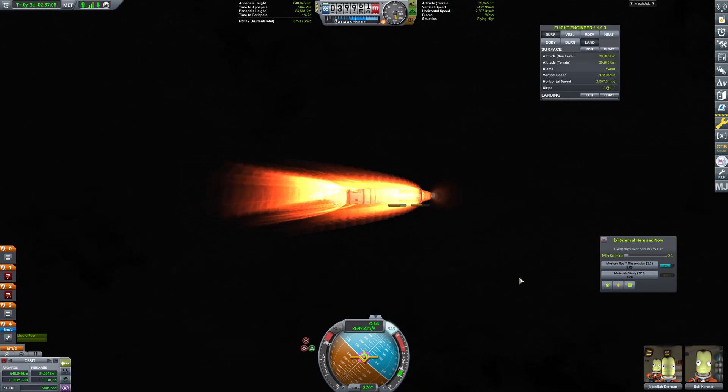Two kilometers up, our drogue chutes deploy, and then our main chute will deploy. The question is just how much science is this going to net us — it's going to be a lot, no doubt about that. Physics warp can be spicy sometimes. Things get wacky with physics warp occasionally. 200 meters to go and about 8 meters per second — it should be fine for splashdown. 3, 2, 1 — and splashdown! Fantastic.